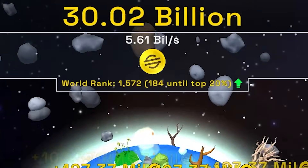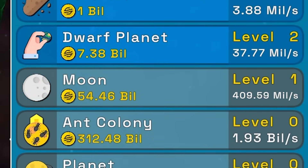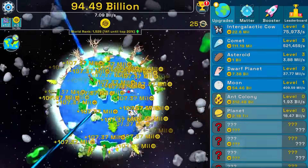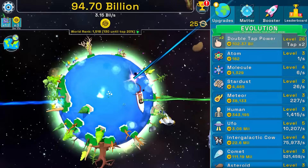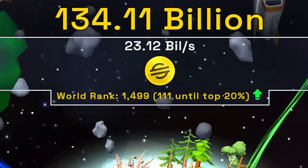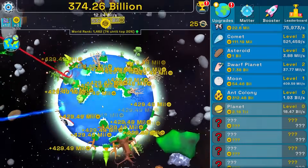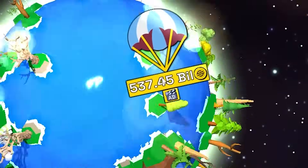This double tap power is insane — getting it again for 6 billion per second. Buying the moon gives 409 million coins per second. The level after that is an ant colony — shouldn't ants come before humans? Buying double tap power twice puts us at about 23 billion per second. Thirty seconds ago we were at 1 billion — moving up really quickly building this stupid planet.